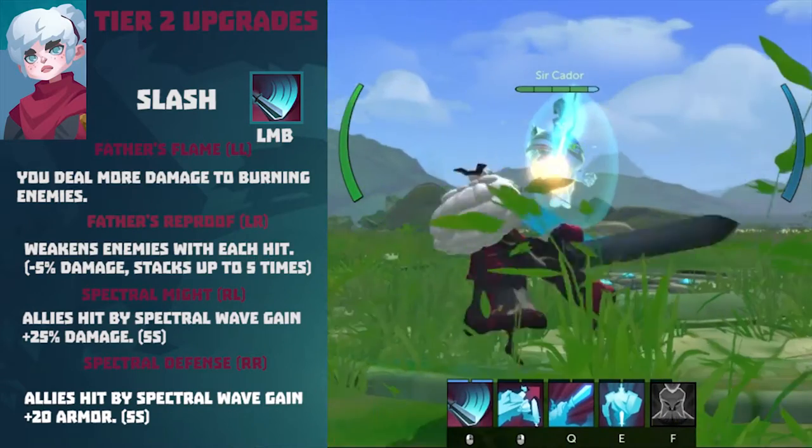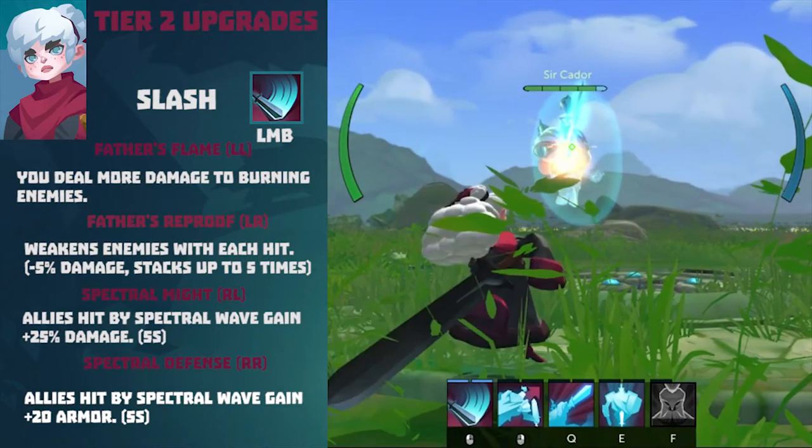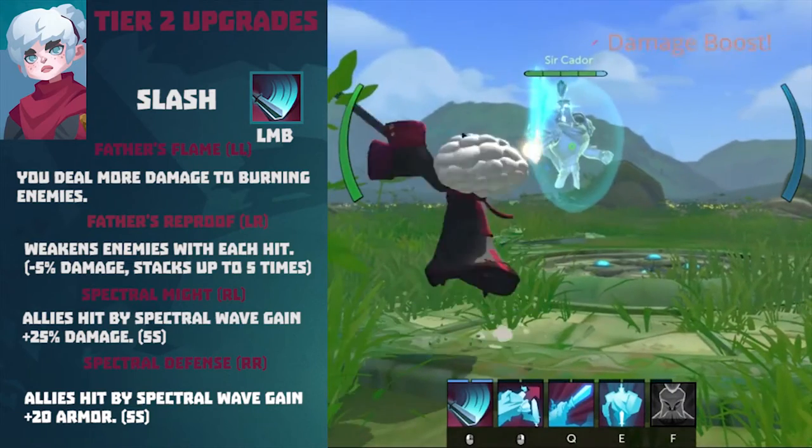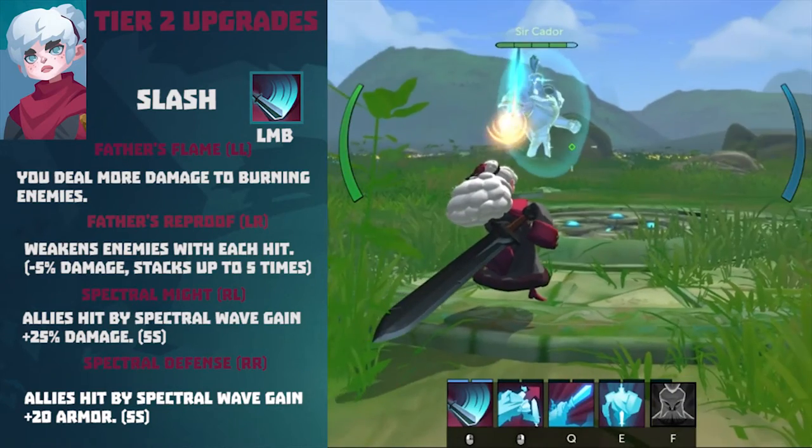Spectral Might (Right-Left path): allies hit by the spectral wave gain plus 25 damage for 5 seconds. Spectral Defense (Right-Right path): allies hit by the spectral wave also gain plus 25 damage for 5 seconds.